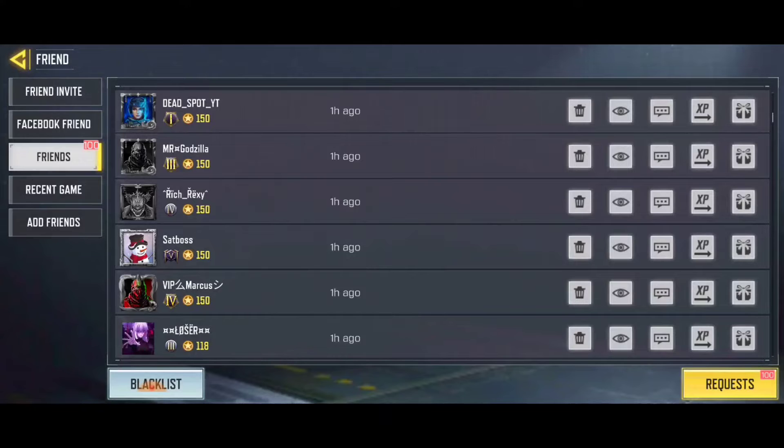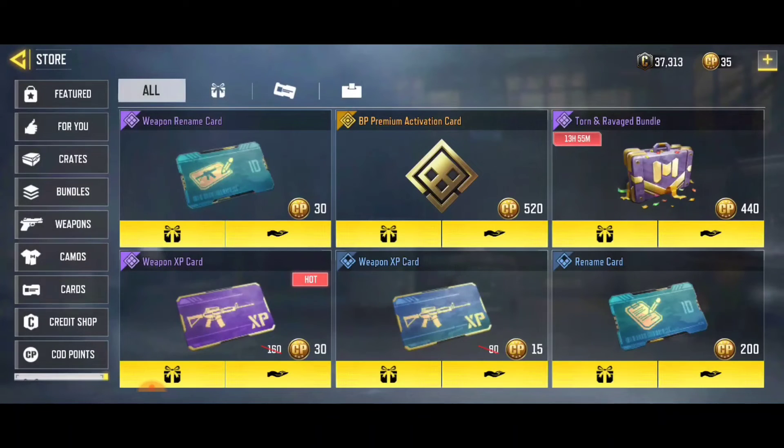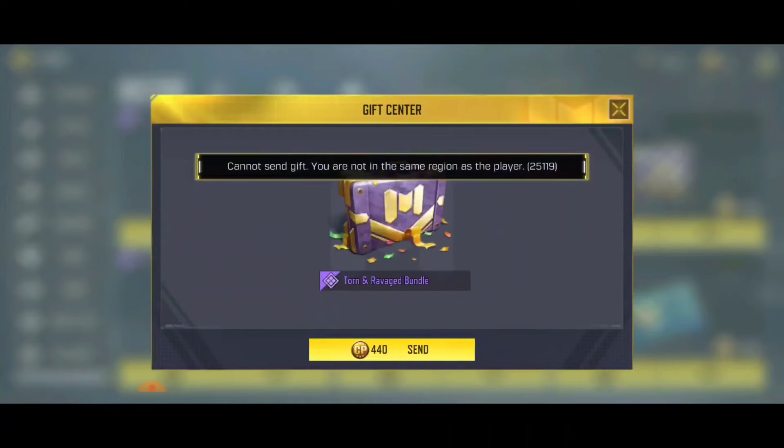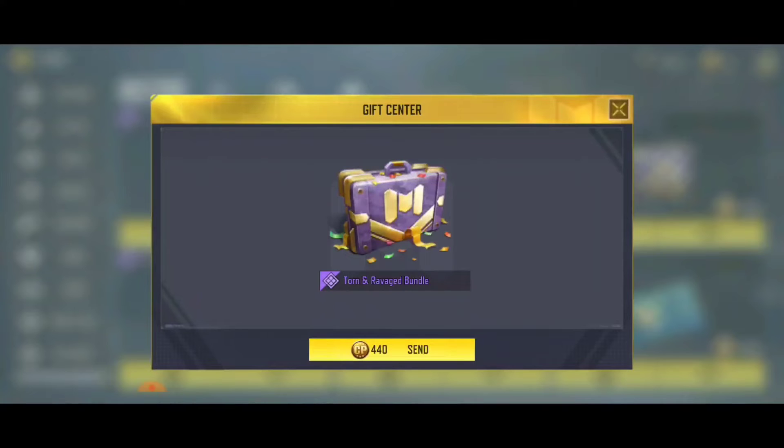The gift icon is beside the XP — click on it and it's going to bring up the options. You are going to choose whichever gift you feel like you can afford or want to send to the person, then click on 'Gift and Send.'